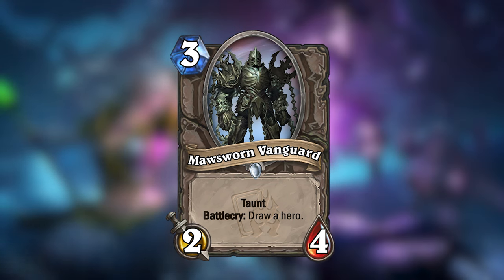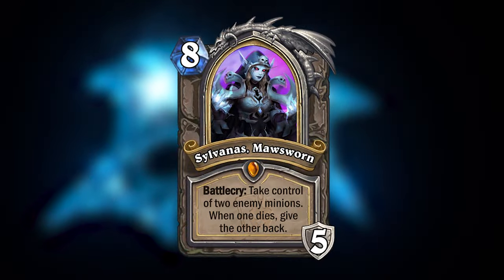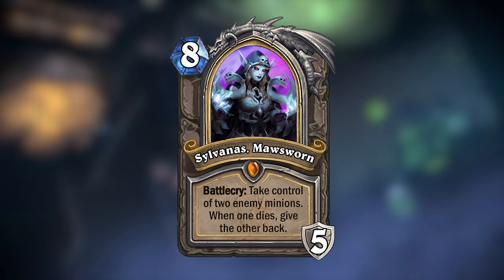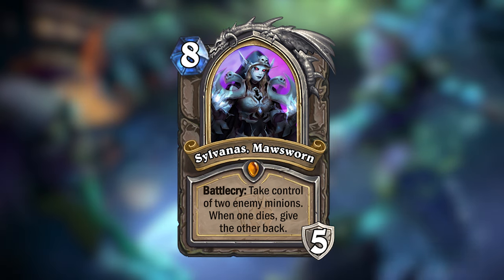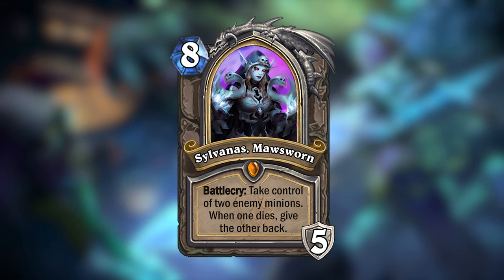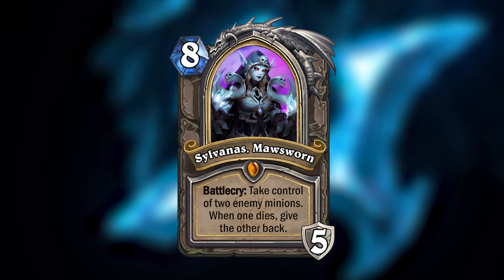The Sanctum of Domination miniset would even introduce a brand new hero card: Sylvanas Morsworn. Sylvanas is an 8-mana neutral hero card that will take control of 2 enemy minions when played. You even get to pick the targets yourself, but when one of the minions dies, the other will return to your opponent's side.